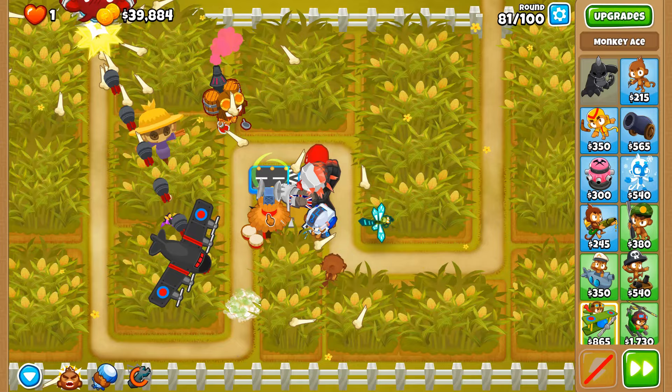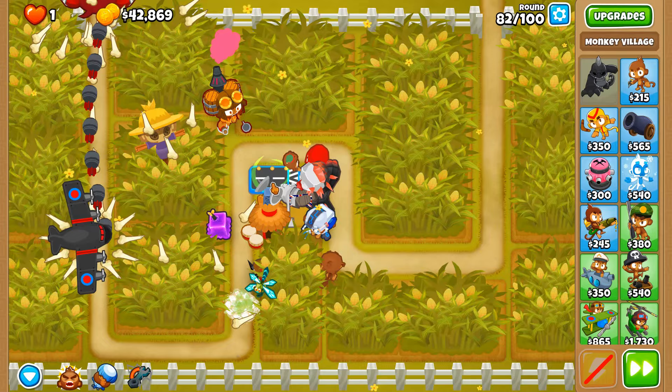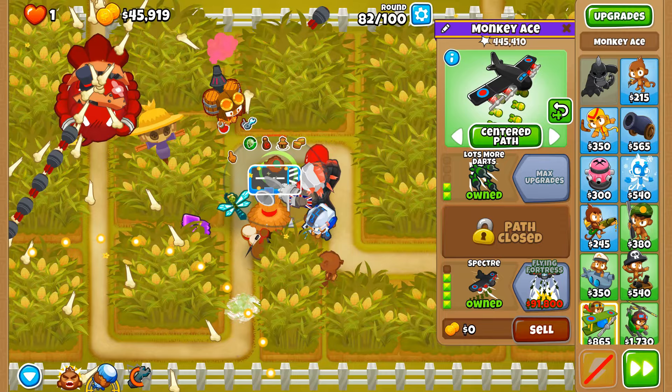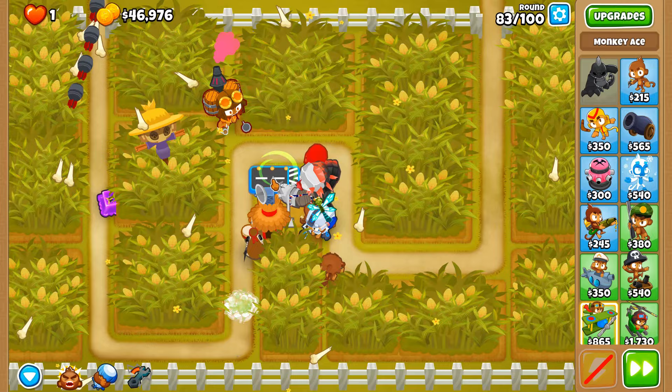We need MIB so we can actually damage DDTs, because at the moment we have both sharp attacks and explosive attacks — neither of which can damage DDTs. Yes, the alchemist can very temporarily make the Spectra's darts hurt DDTs, but it's not a reliable source of enabling that damage. We need MIB.